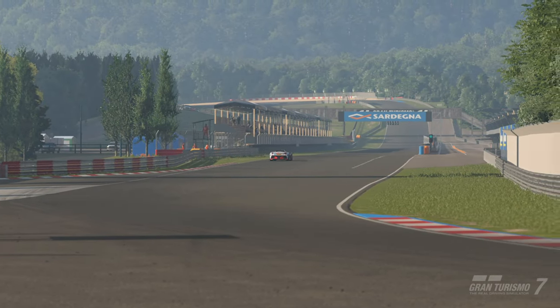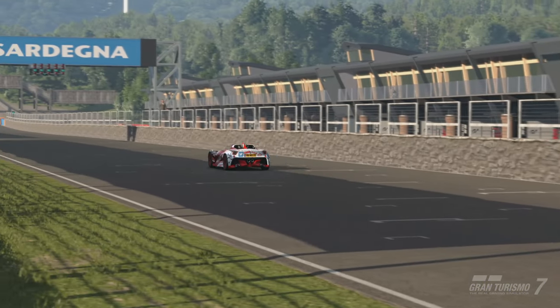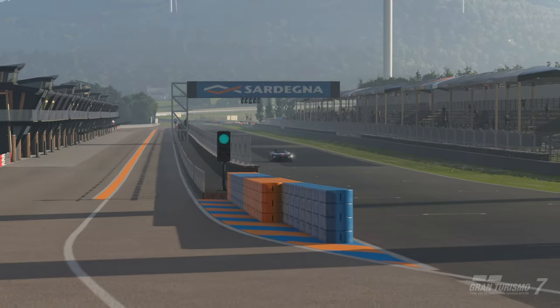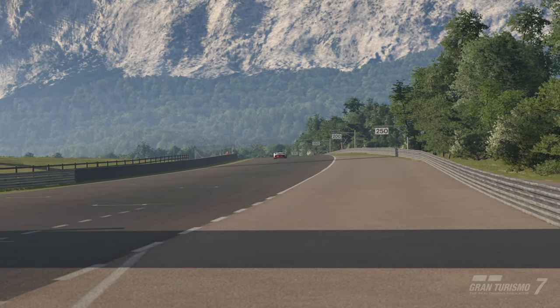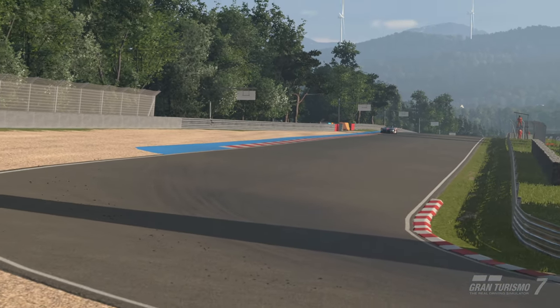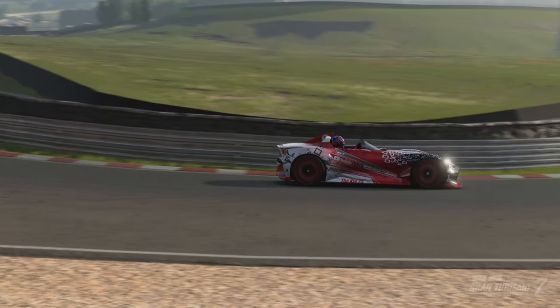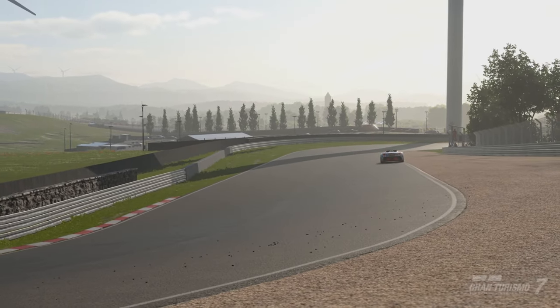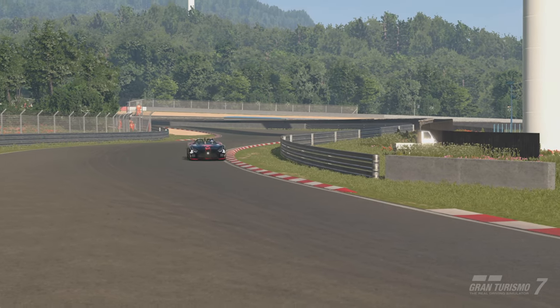Welcome back to the channel for another track guide on Gran Turismo 7. We're back at Sardegna for the next round in Nations, driving the Suzuki hybrid car that got added recently. This is actually a really fun car to drive — I do recommend you give this round a go because I found it super entertaining, really enjoyable.